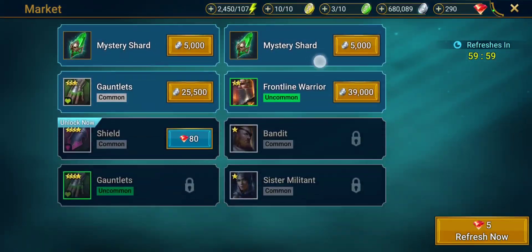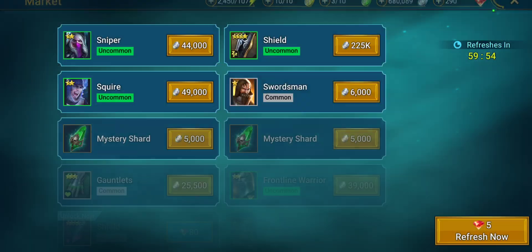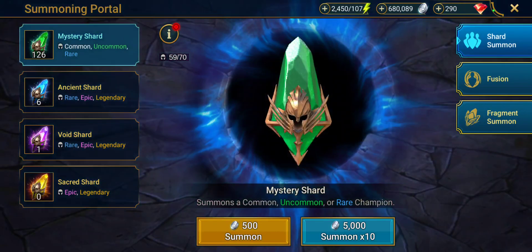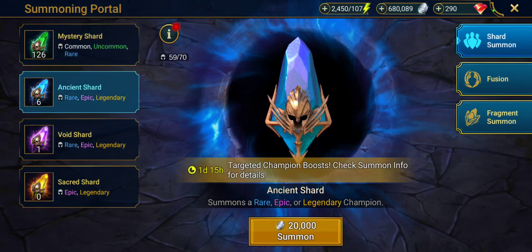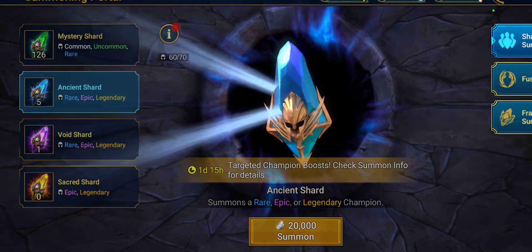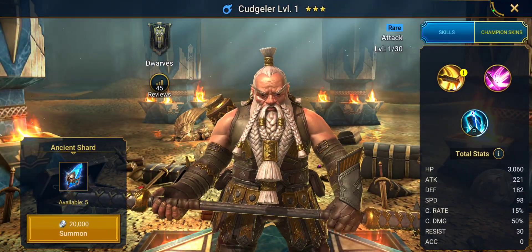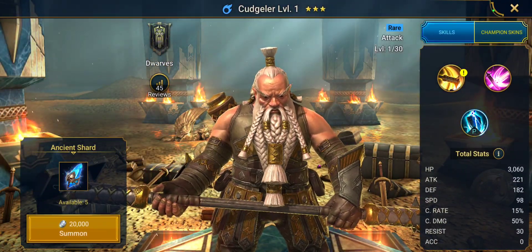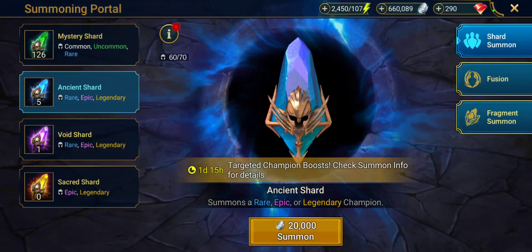Let's check the market real quick and make sure there's nothing fun to buy. Not necessarily. Let's go ahead and summon an ancient shard. Just a dwarf.